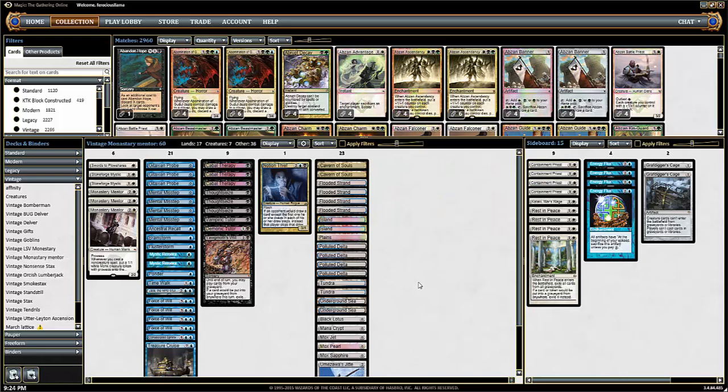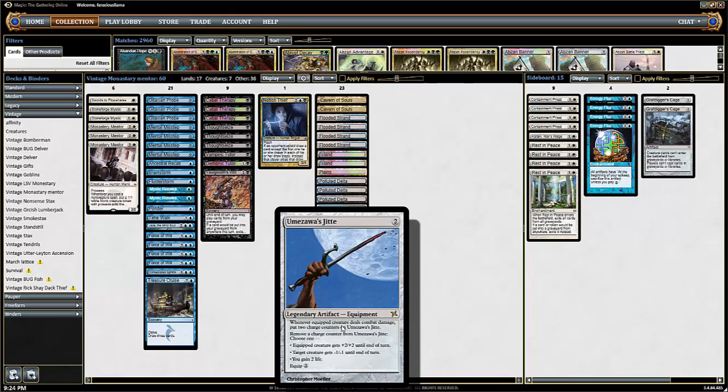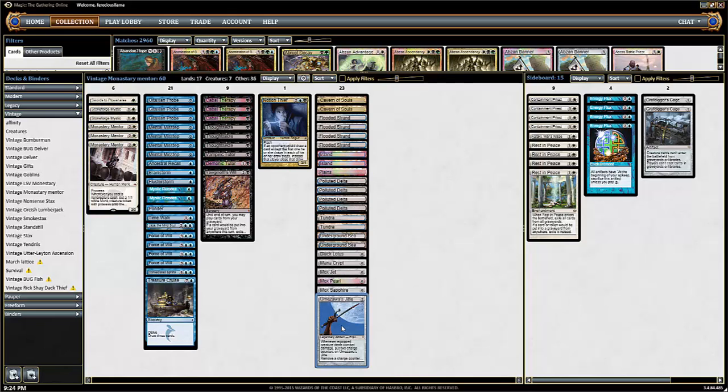Hey guys, this is Ferocious Llama here with MTG Confidant. Today I'm going to play some Monastery Mentor in Vintage. This is just kind of a deck I whipped together. Basically we got our three Monastery Mentors, two Stoneforge Mystics, a Jitte to go get with the Monastery Mentor, and one Swords to Plowshares for creature removal.